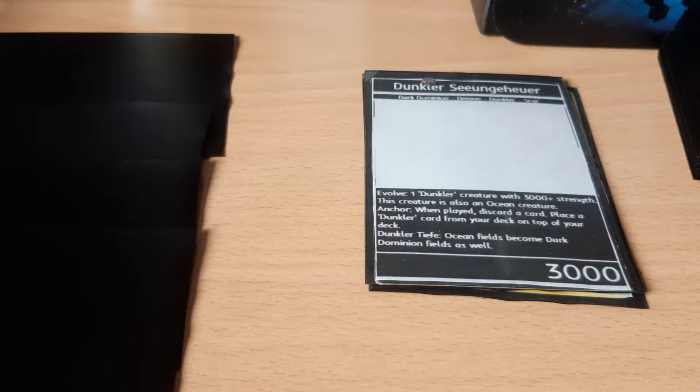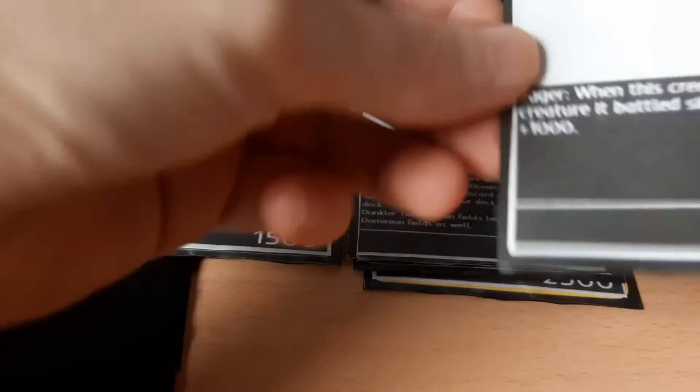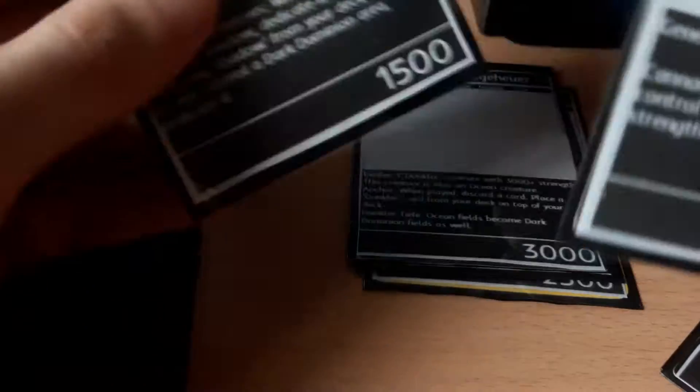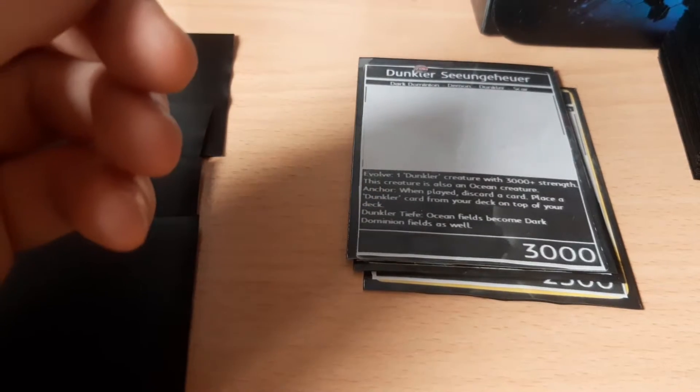Now you have four supporter zones, two on either side of the Immortal. These supporters are going to allow you to both protect your Immortal and damage your opponent.